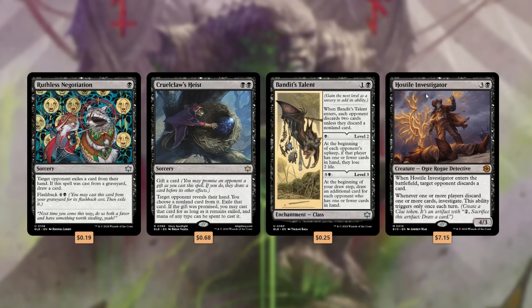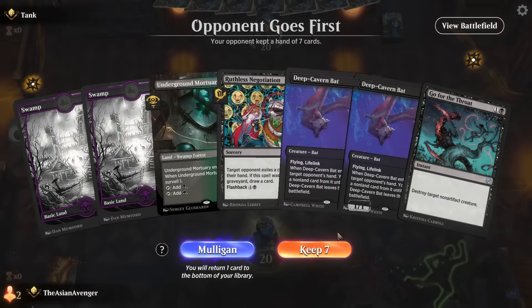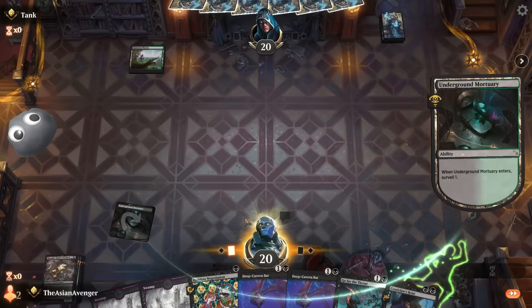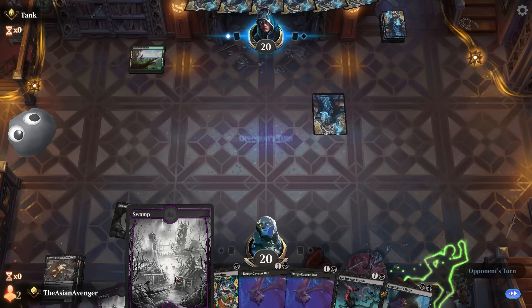And of course, topping off the curve, we've got cards like Hostile Investigator, which we've seen from The Big Score — very relevant when our opponent's going to be discarding. With all the clues we're going to get from investigating, that'll help us keep the value train going. Let's see if we can completely ruin all of our opponents' game plans on the ladder. I've got some hand disruption — I dig it. Let's go ahead and steal a few cards from our opponent's hand. We're going to surveil.